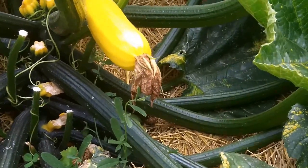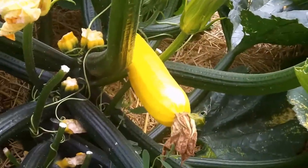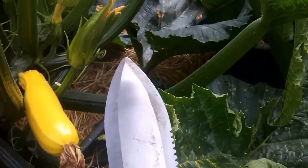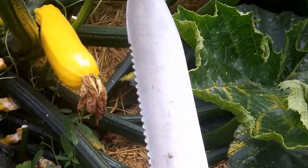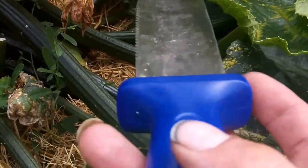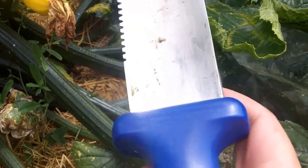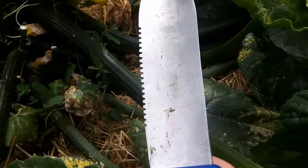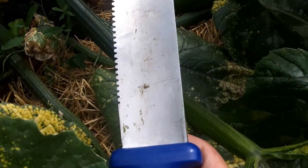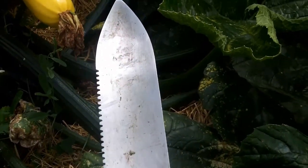I'm going to pull out the trusty Hori Hori knife. I couldn't get it out of my pocket without the camera on. The Hori Hori — if you have not ever seen one before — is amazing. It's a shovel with a saw blade, a skinning knife blade on one side, and a solid full, almost full tang. For the 30 days I was living out there in the garden, I used this as my spatula, my spoon, my saw, my shovel. It just did everything I ever needed it to do. It was the one tool I could not have lived without.